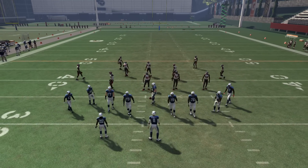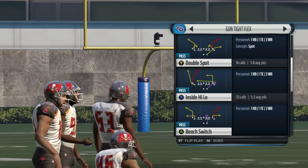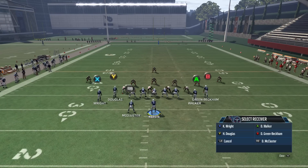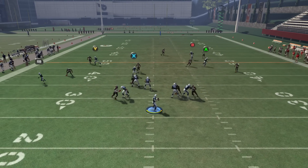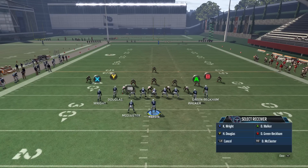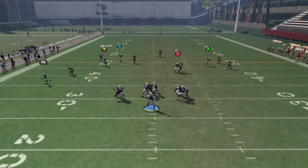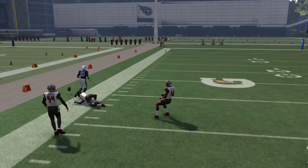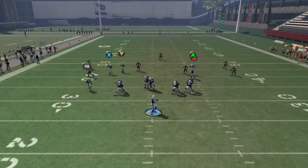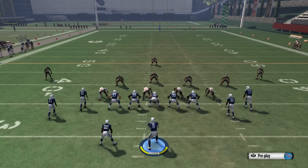Against Cover 3, if you recognize you're in a zone with one high safety, you're going to be able to throw this route to the running back - what I like to call a table route. It does a pretty good job getting open, but only if you put the outside corner on a streak. You'll then have the ability to throw either the corner route or the running back on his flat route against Cover 3.